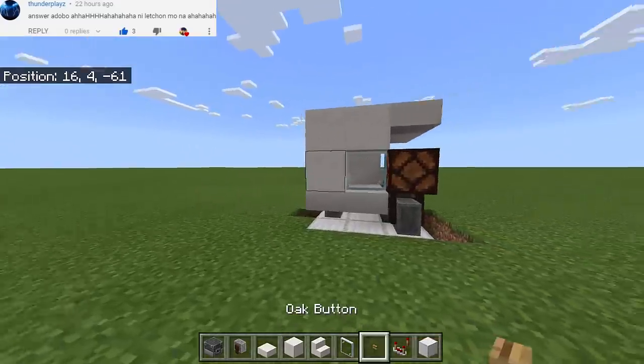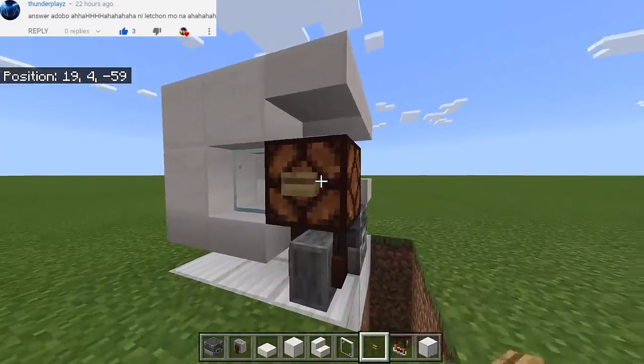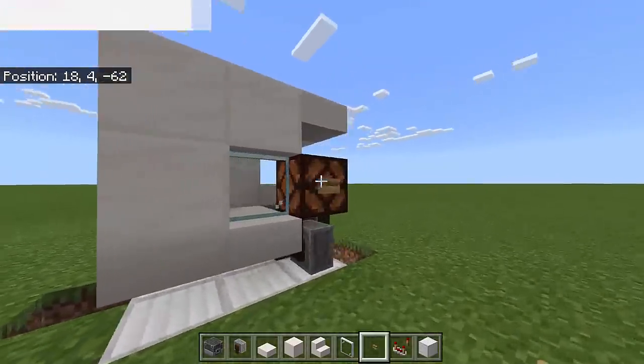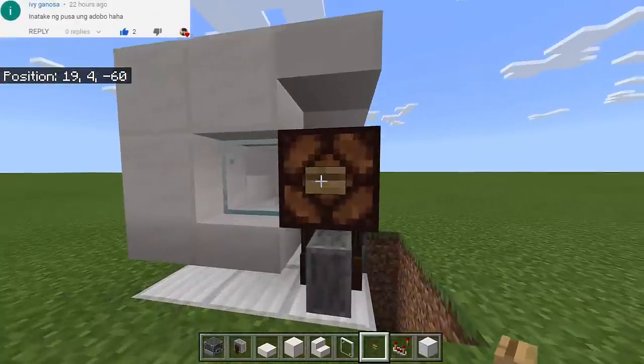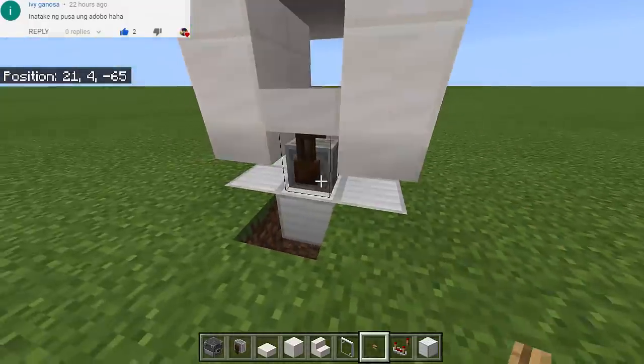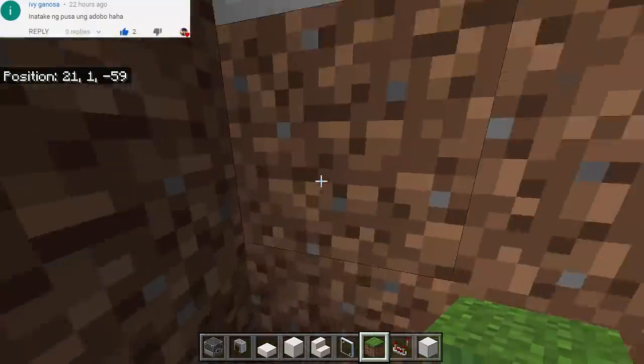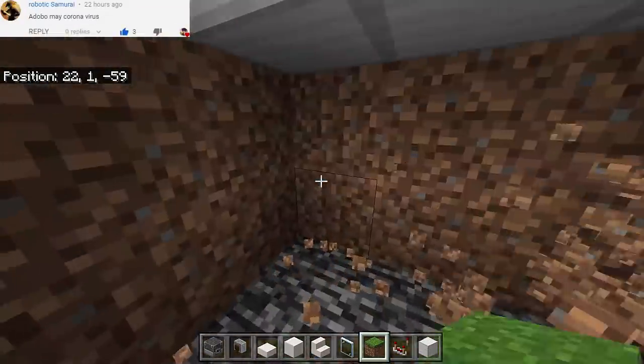There we go. And then extend the slab all the way here. As you can see we have now the tricycle — and of course this is a white tricycle. All we have to do is put here the button. As you can see we have now the front lamp, or the headlight of the tricycle. And that is so awesome. So we can now cover this part right here with Grass Block.